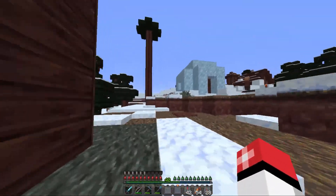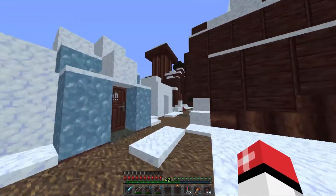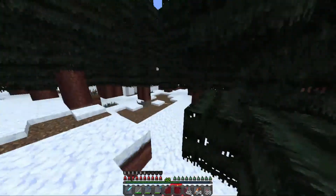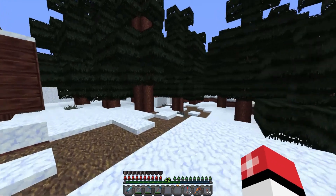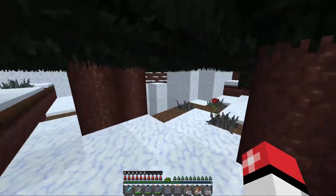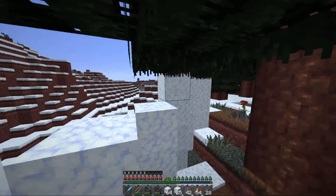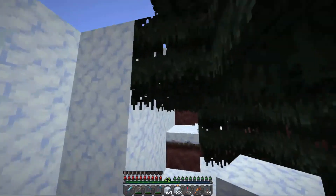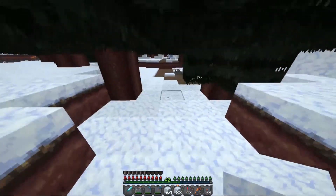We have the forest that goes all the way around, and honestly, let me show you probably the best section, which is right back here. It's not currently covered in snow, but right back here is probably my favorite because you can kind of see the wall, but it almost looks like it's just more of the frozen wasteland — until you actually walk into here and then you realize: there's actually nothing, it's just a wall.